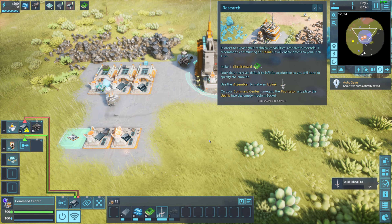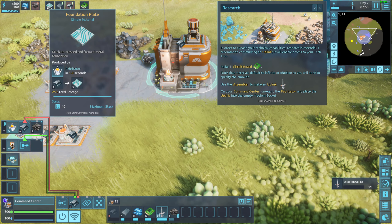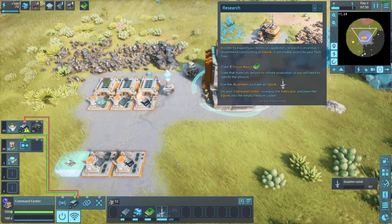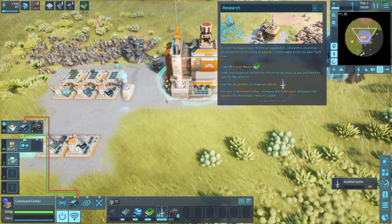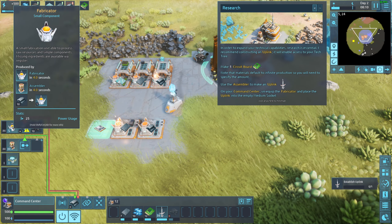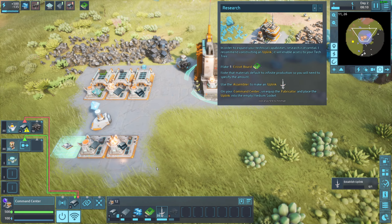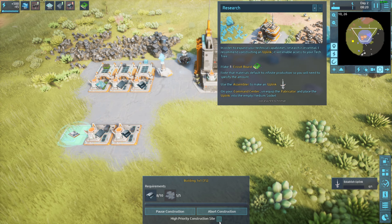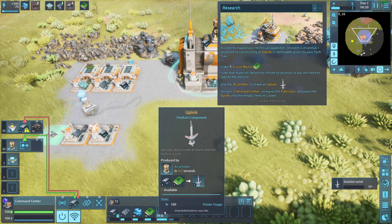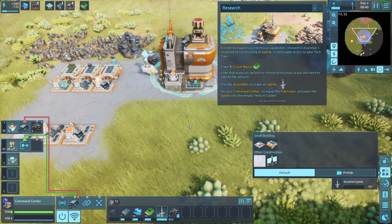The uplink is done. I can move this — it's not done yet, so I'll make it a high priority construction. By the way the uplink is a medium slot and the only medium slot we have is on the command center. It's done — I'm gonna move this here. I want the uplink to take the higher slot. We have established a connection to the surface — I've already begun synchronizing our databases.